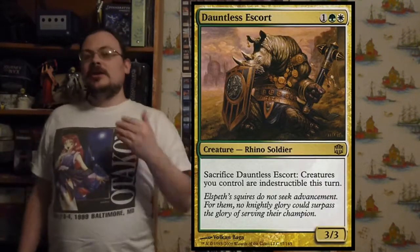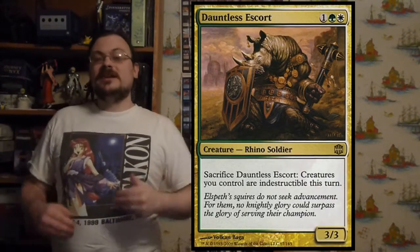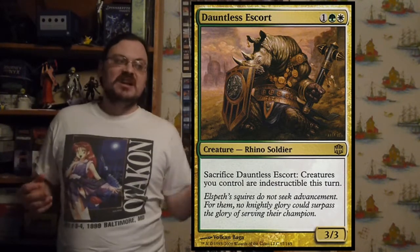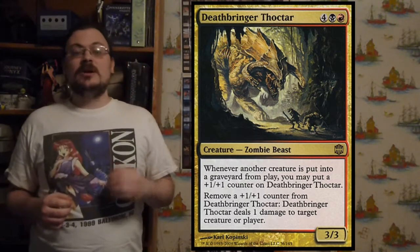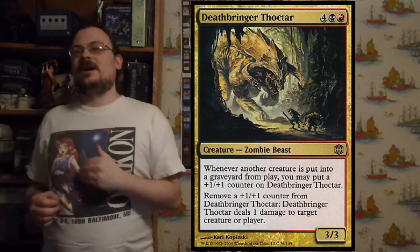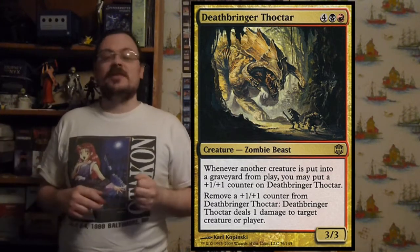Cloven Casting: if you cast a multi-color instant or sorcery, you may pay one colorless mana to copy that instant or sorcery and choose new targets for it. Dauntless Escort: you may sacrifice Dauntless Escort to give all your creatures indestructible until end of turn. Deathbringer Thoctar: whenever another creature dies, you may put a +1/+1 counter on it; you may remove a +1/+1 counter to deal one damage to target creature or player — as things die it gets bigger, and you use those counters to burn everything around it.